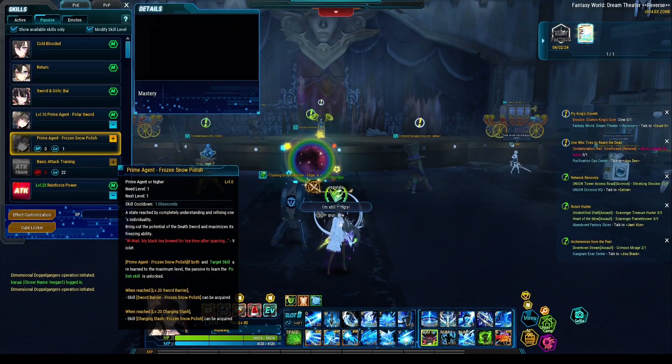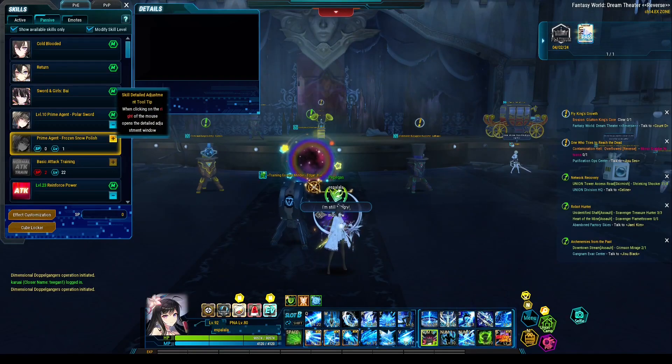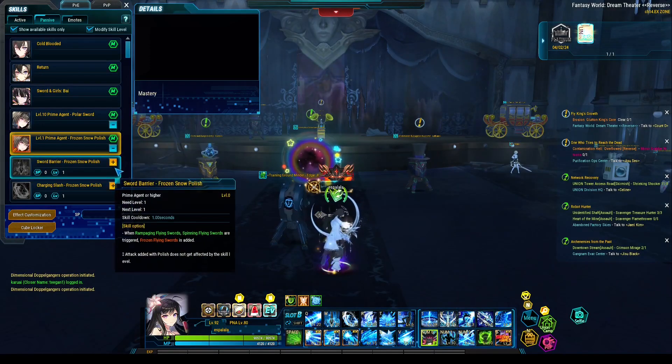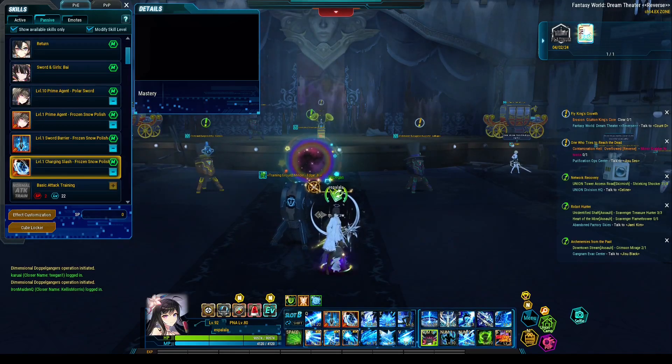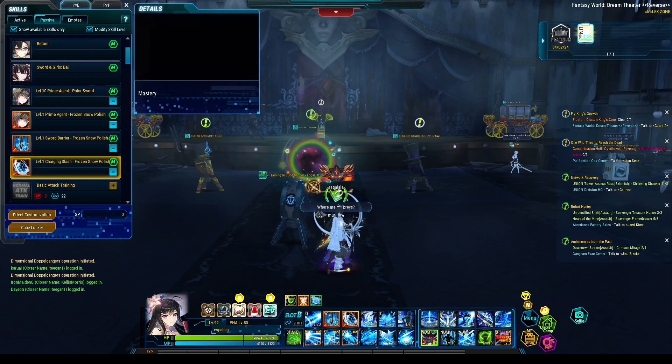This patch also introduced polishing passives, which can be skilled to improve two skills per character. This is unlocked from the passive skill menu as long as your character has completed their fifth promo. Just level up the new passive and if your polish skills are level 20, there will be a polish passive to skill. The passives themselves don't cost any SP, so no worries there.